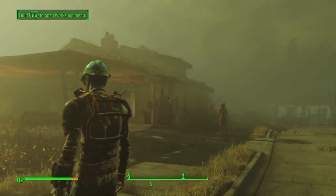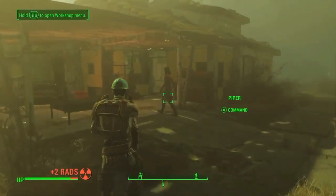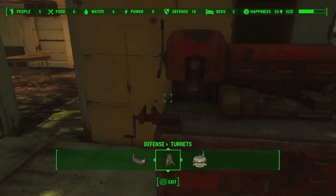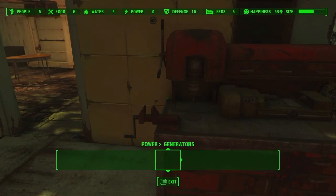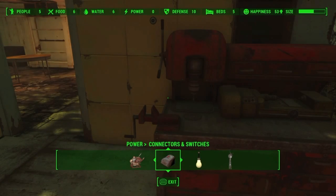So here I am at the Sanctuary Hills settlement base, and I'm going to head over to my workshop — there's quite a cool radiation storm going on right now. In your workshop you'll notice that there are items that are greyed out because you don't have the necessary material. I'm going to show you how you can find that material more easily.